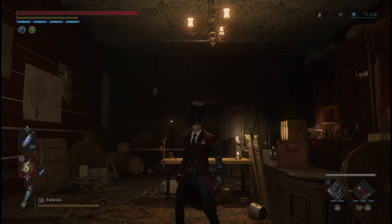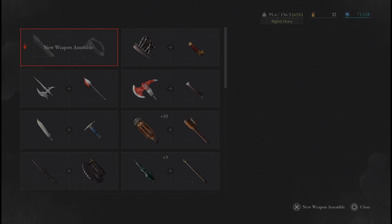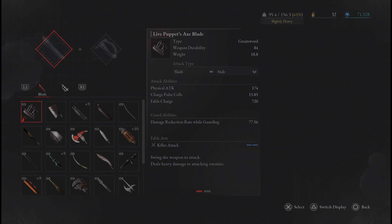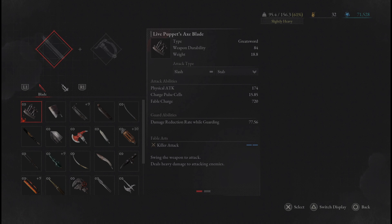If you guys are new to this — and also thank you for all the support on the weapon customization video, that's probably my highest viewed video on my channel — when we go to weapon assembly, the handle is what dictates the scaling. Each handle and blade have a fable art, so you can combine fable arts that stack well together and change the scaling on weapons. You can also use cranks to further increase whatever scaling you'd like.